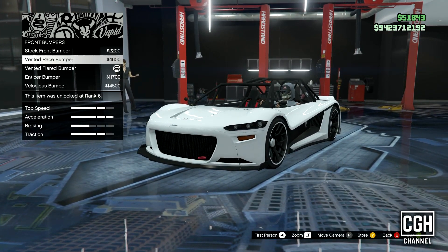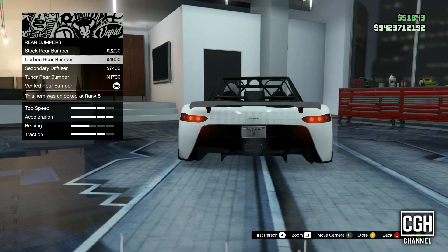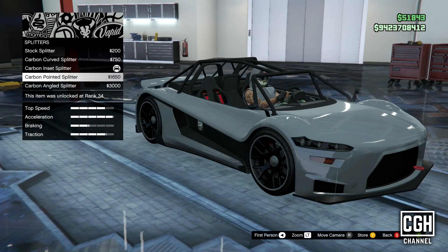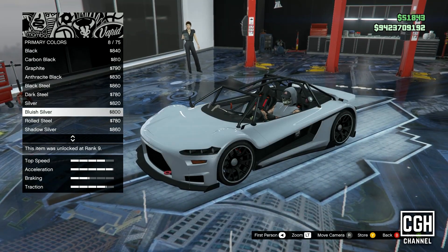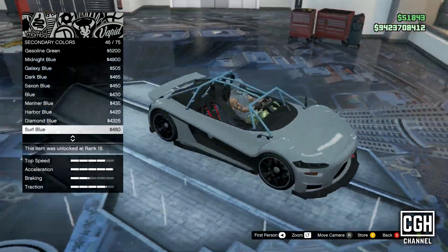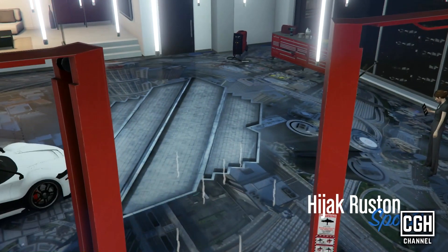This car comes with a decent amount of customization. You can choose from up to five different front bumpers, five rear bumpers, five exhaust options, five hoods, five roll cages, five splitters, six spoiler options, and six different skirts. When changing the primary color, the trim of the wheel actually changes color as well, and when changing the secondary color, the roll cage along with some of the interior changes color too.